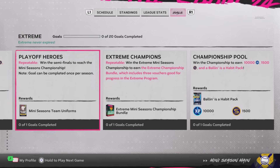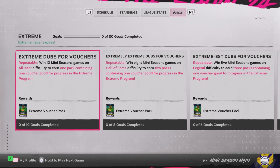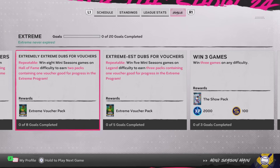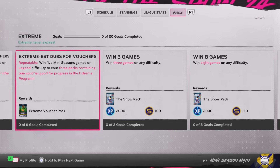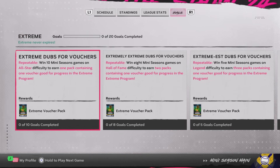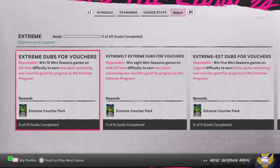There are also repeatable goals for winning games on different difficulties. As you can see here, 10 wins on All-Star will get you a voucher, eight wins on Hall of Fame will get you two vouchers, and on Legend difficulty five wins will get you three vouchers. So if you complete all three goals - the All-Star wins, the Legend wins, and the Hall of Fame wins - you get six vouchers or 42 program points.